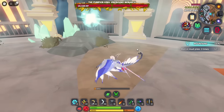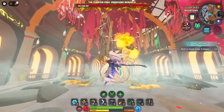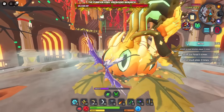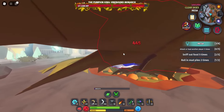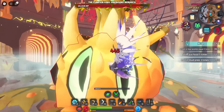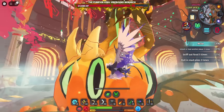The Pumpkin King boss is here. We're gonna try to kill it. I've heard a lot of people say to use the Valmora since Valmora's breath does a lot of damage. I can't fly — I don't know how I'm supposed to kill this thing. It's dealing 400 damage per bite.